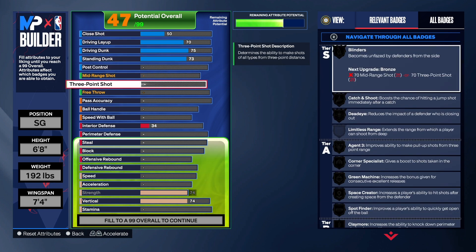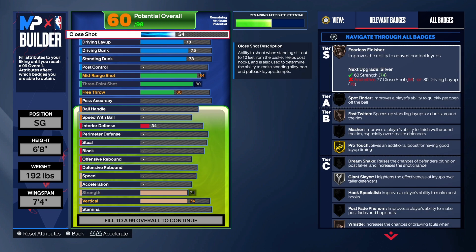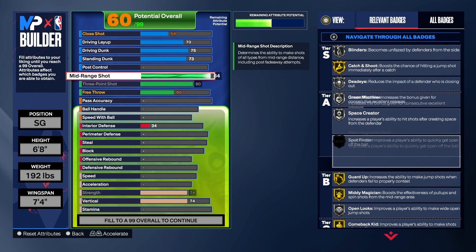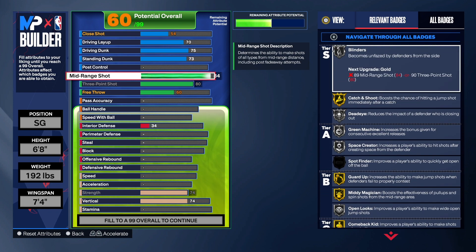This build does have an 83 three point shot — I stopped it at 83 on purpose. I did take the mid-range shot up to an 84. With 84 mid-range you get catch and shoot on gold, blinders on silver, dead eye silver, green machine silver, space creator silver, guard up on gold, mid-range magician gold, and comeback kid gold. That unlocks a lot more animations for upper releases and bases, so pay attention to that when creating your build.